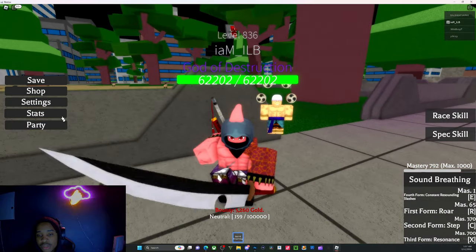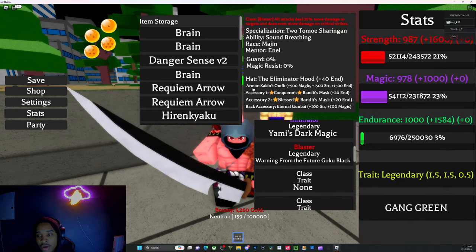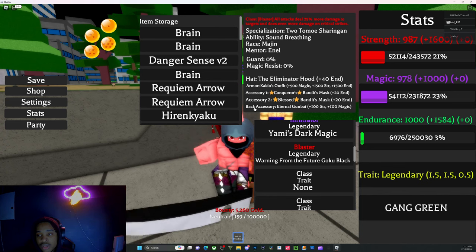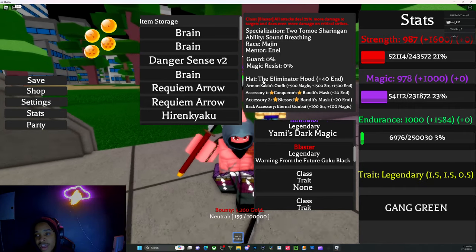With armors, ranging from armors — if you go to your stats, you'll see your hat, your armor, your accessory one, accessory two, and your back accessory. So you have two accessories, one back accessory, you have your armor, and then you have your hat.